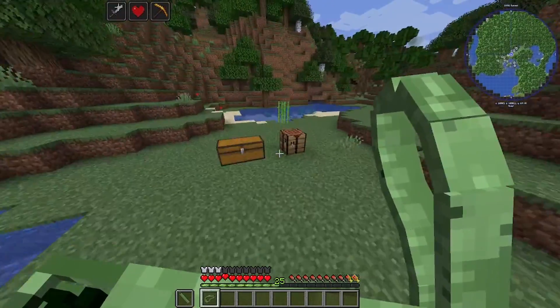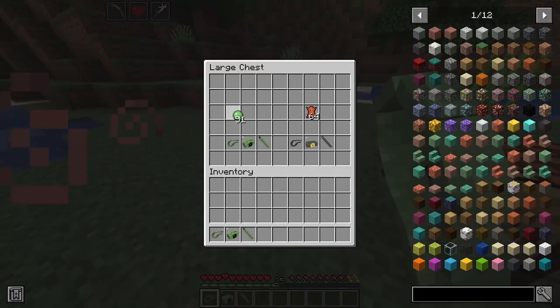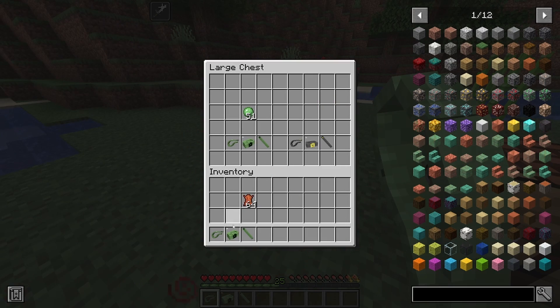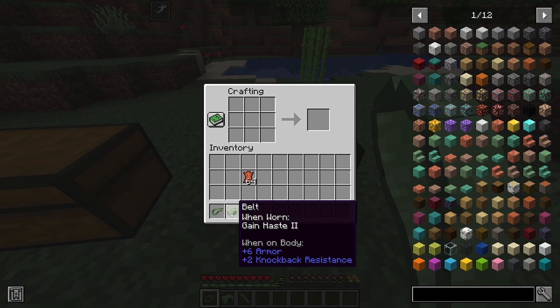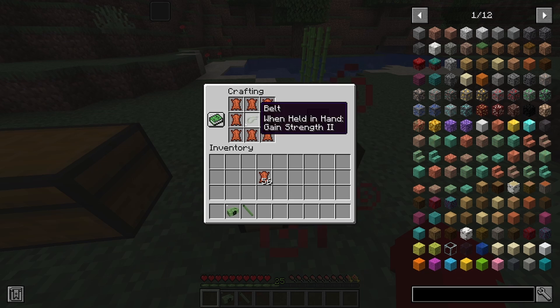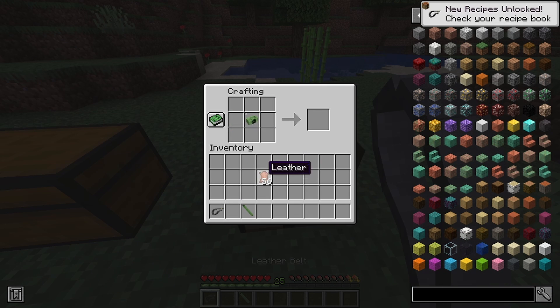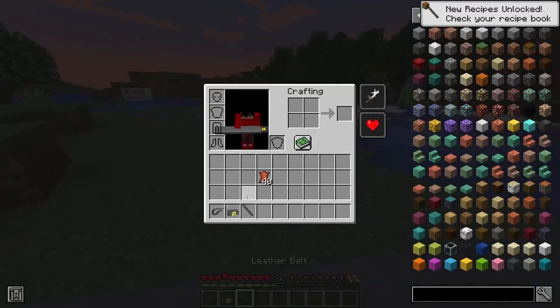Those are the normal pieces — they start as slime, but you can upgrade them. By upgrading them you get better effects and they look a lot better. You combine it with eight leather and you get the Leather Belt. You can do that with everything, and now it looks really cool with black and gold.